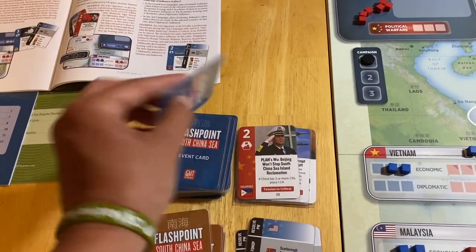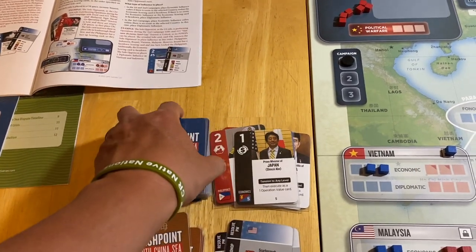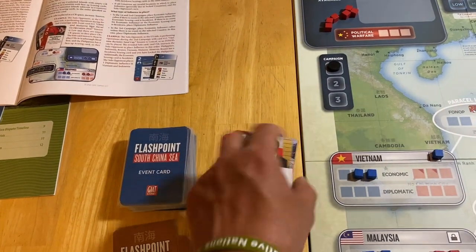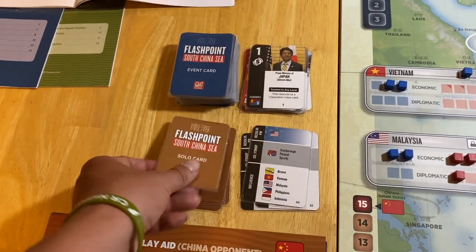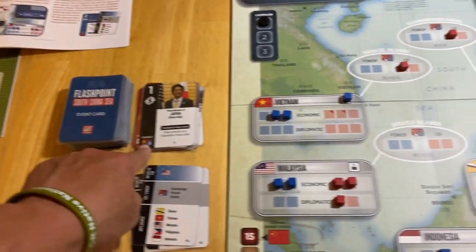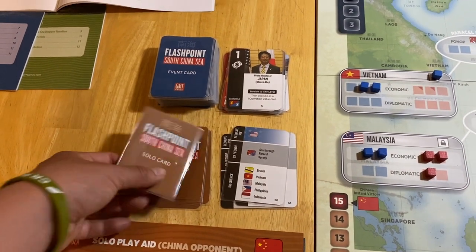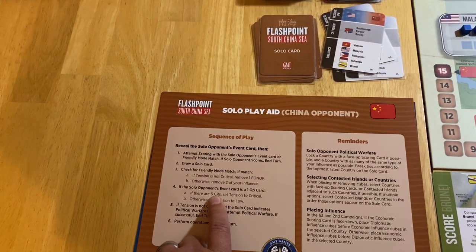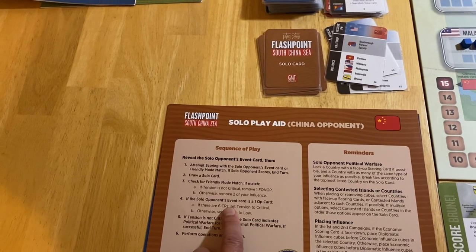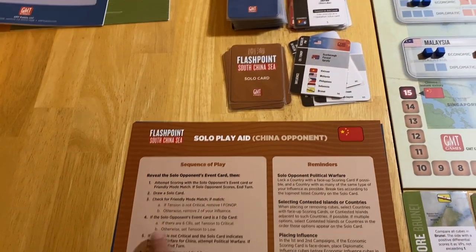Back to him. Now we've got something interesting — it's not going to be a mode match, so I can breathe a sigh of relief. Mode matches in the solo game are kind of like the equivalent of nasty events when you're playing the two-player game. No mode match. Is he going to score econ? I've got two, he's got one — he would not score that. So he's going to skip the econ and flop a card. It is a one-up card: if there are six CRs, set tension to critical; there are not, there's only two. Otherwise, set tension to low.